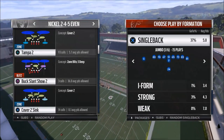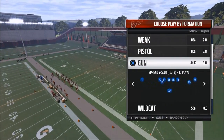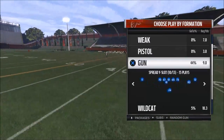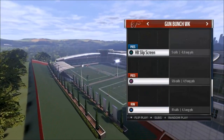We're just going to put defensively Cover 2 Sink. It doesn't really matter what play or playbook. We're going to work out of the formation I'll probably run in Madden 18, which is the Shotgun Bunch. And we're just going to pick PA Post.